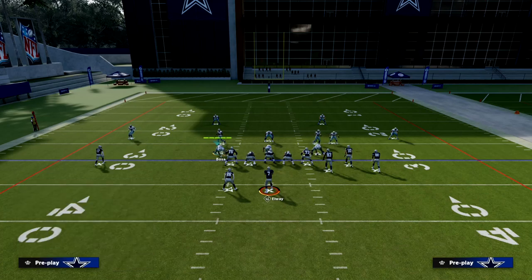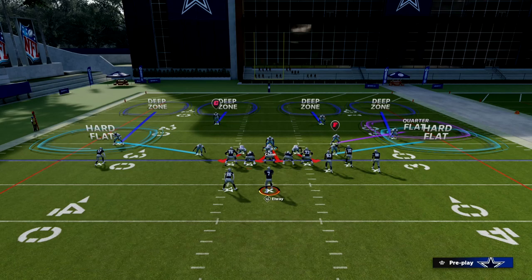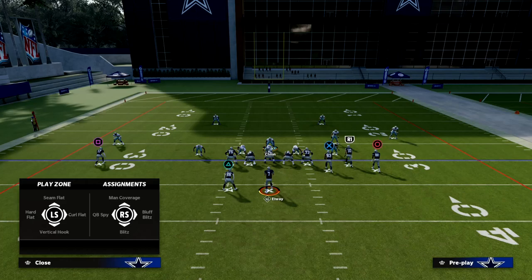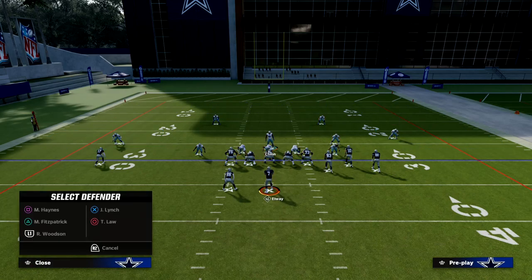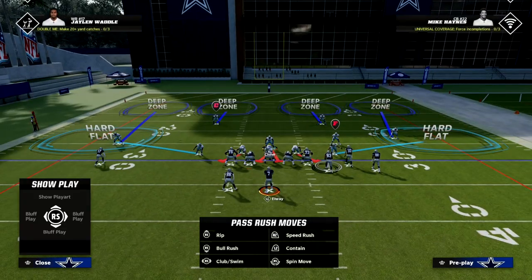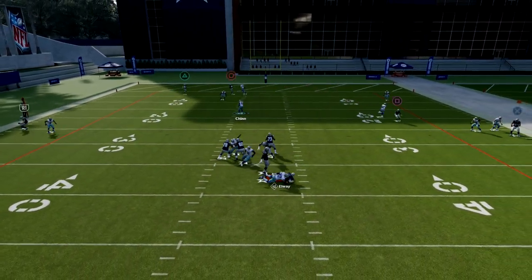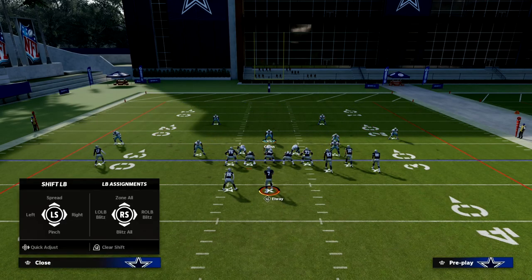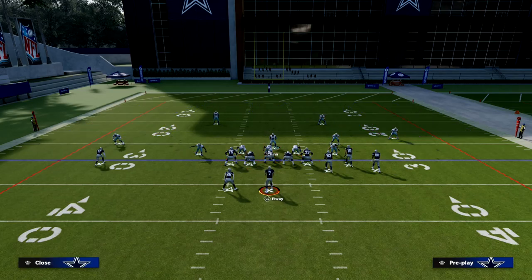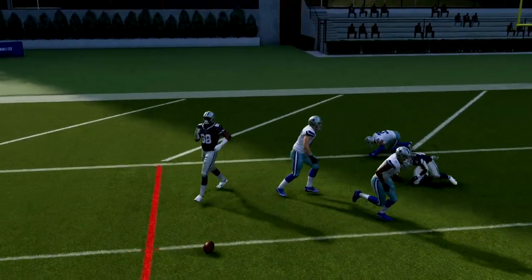Here's how we run this defense: we're going to hard flat both of our linebackers. This allows me to take my slot cornerback and do a lot of different things with him. What I like to do is typically man him up on the number three receiver in any formation — against Bunch, that's going to be the tight end. This stops almost everything they can do from Bunch while we lurk in the middle of the field. If you're worried about the running back on wheel routes, you can put these guys in curl flats, and those curl flats will often match the wheel route.